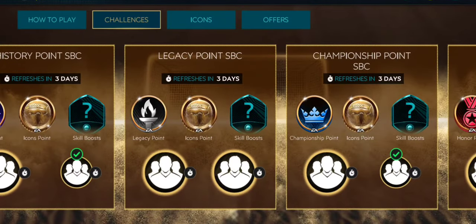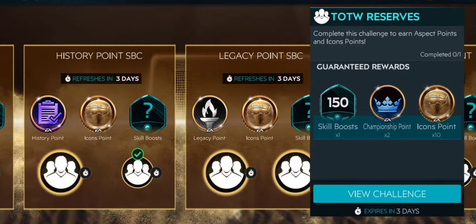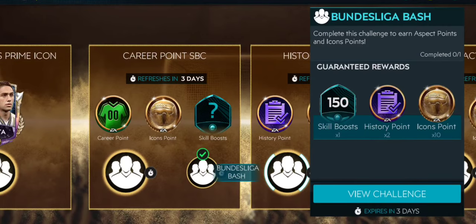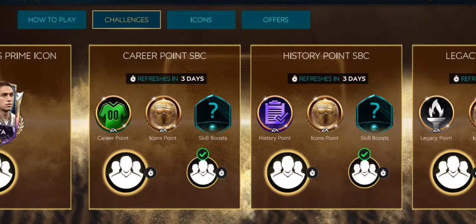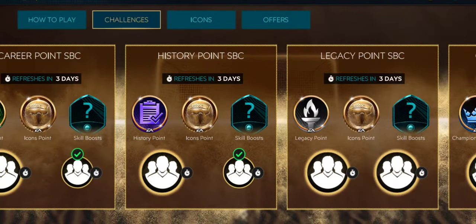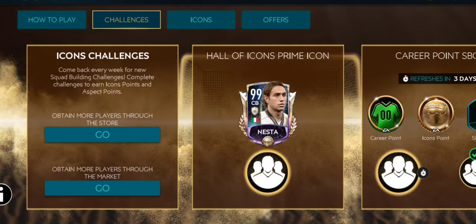This is an SBC-based event. I have left the small SBCs behind because I am planning a separate video for all five SBCs. According to my calculation, completing all five teams should cost you around 1 to 1.6 million coins if you have no players in your club and need to buy every single player from the market.